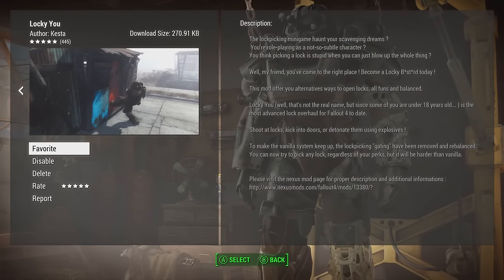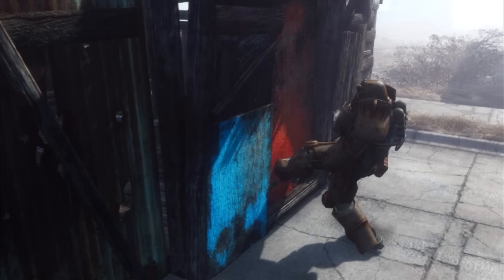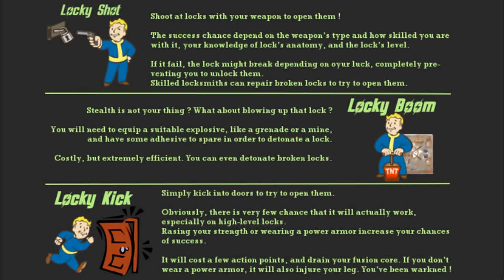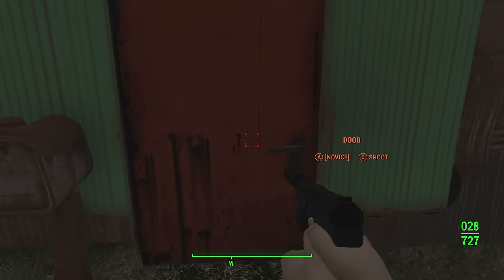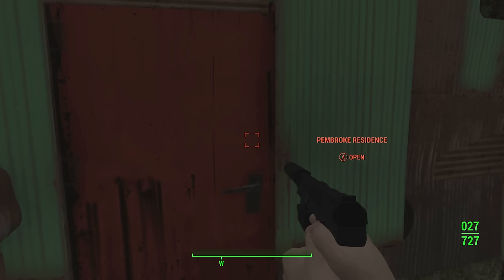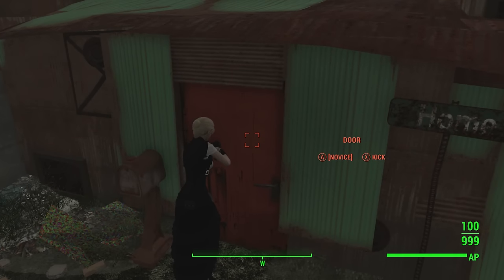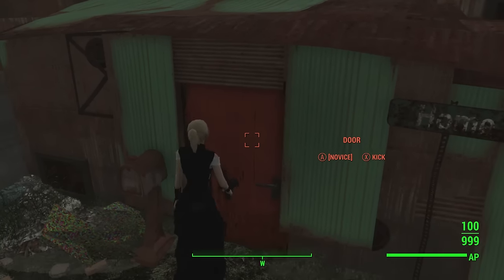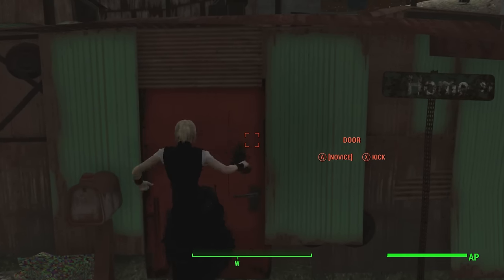The next mod is known as Lucky You, made by Kester, which gives you alternative ways to open locks and doors in Fallout 4. Whether it's shooting at them, kicking the door — there's an actual animation for that — or detonating explosives to get through. All of this is balanced: for shooting a door, the success chance depends on the weapon type, your skill with it, and the lock's level, such as whether it's a master lock.